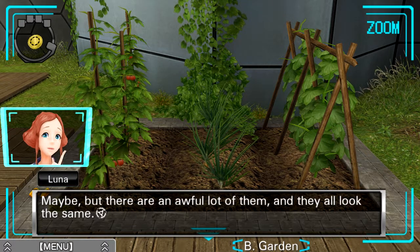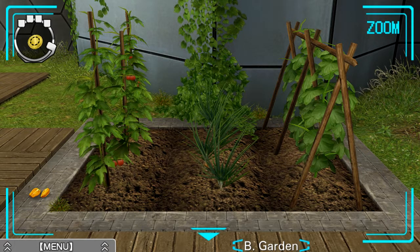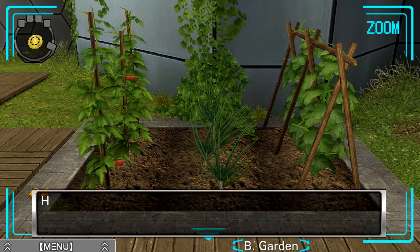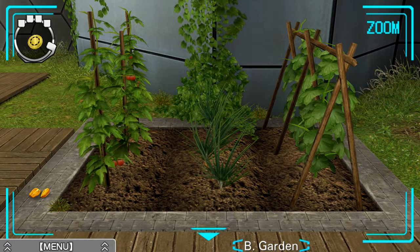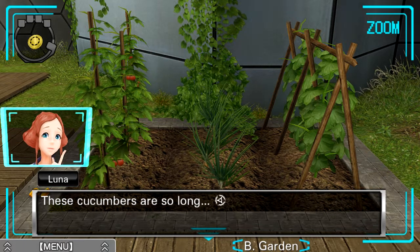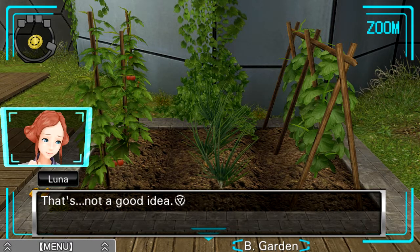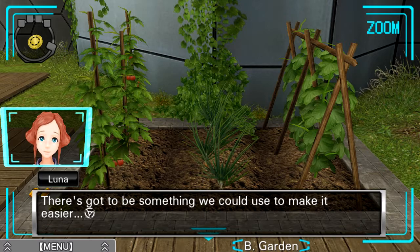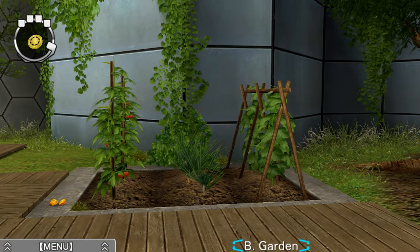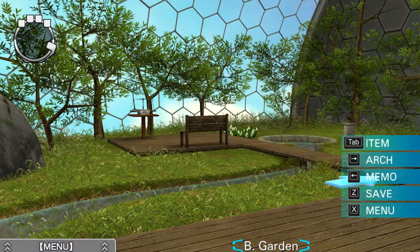I think there might be coins in these tomatoes too. There are an awful lot of them — they all look the same. I think we had a way to tell which tomato had a coin — a metal detector of some sort. Looks like someone's planted some onions here, and there might be a coin in one of them. Cucumber! Oh, I like cucumber a lot. These cucumbers are so long. Maybe we should just go through them one by one, but there's got to be something to make it easier.